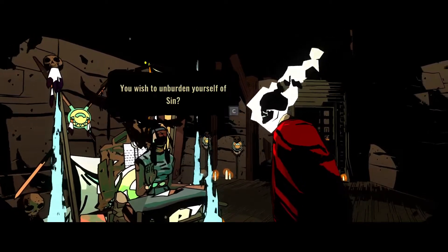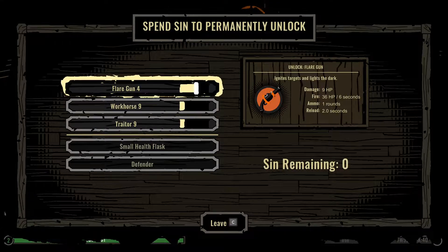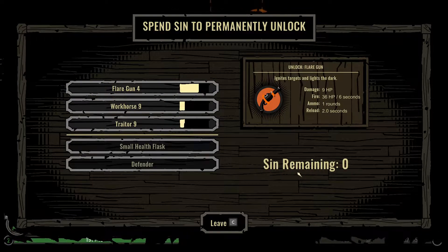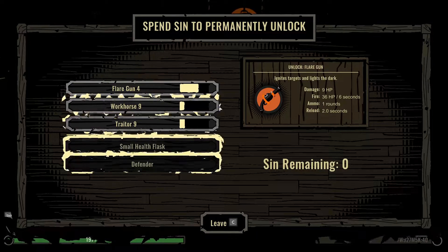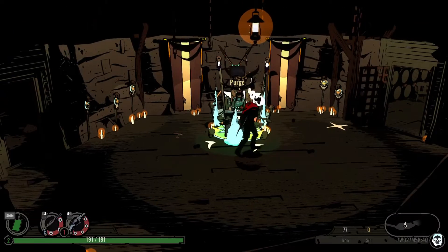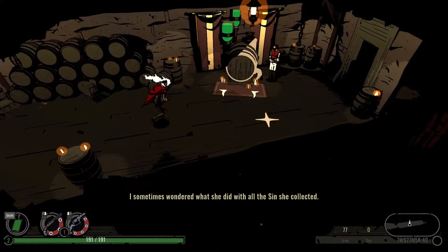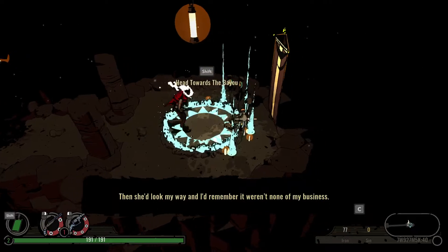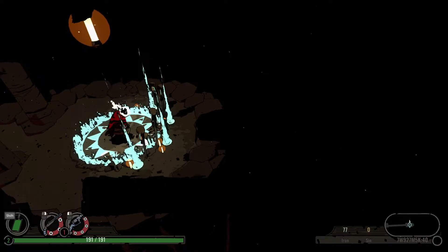Wish to unburden yourself. Clare gun. We only had one sin. The way this works: we collect sin just through killing guys, and then every time we come across this crazy lady, she gives us the option to spend sin. Right here it takes four more sin to permanently unlock the Clare gun. I explained it all in more detail in the first video.